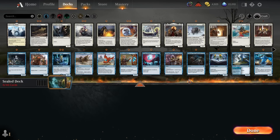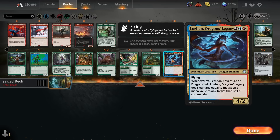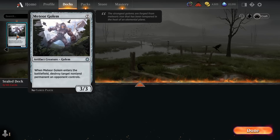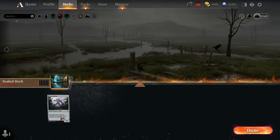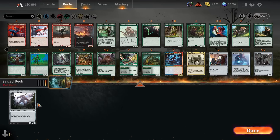In Sealed I like to check out our multicolored cards first. Lozan is no exception — a 5-mana 4/2 flyer where whenever you cast an Adventure or Dragon spell, you deal damage equal to that spell's mana value to any target. So this card can function as multiple removal spells. Any Dragon or Adventure you play starts dealing damage to your opponent's creatures or their face. Lozan is incredibly powerful. Looking at colorless cards, Meteor Golem fits into pretty much any deck — 7 mana for a 3/3 that destroys a non-land permanent an opponent controls when it enters. I'll slap that in right now.